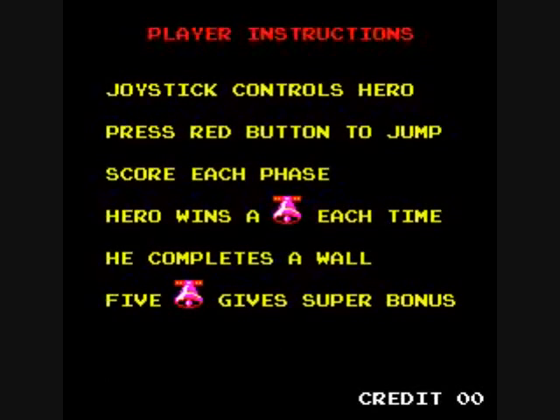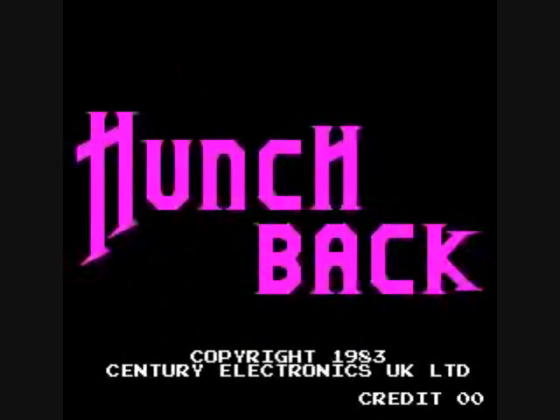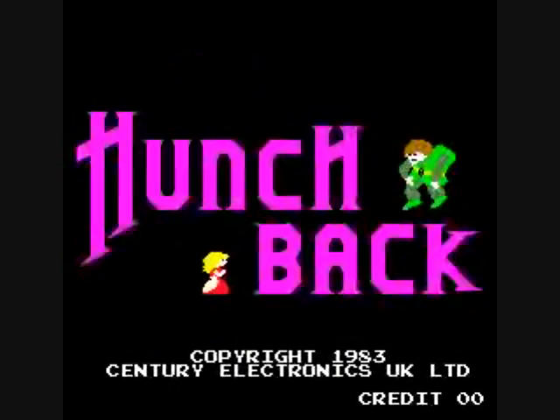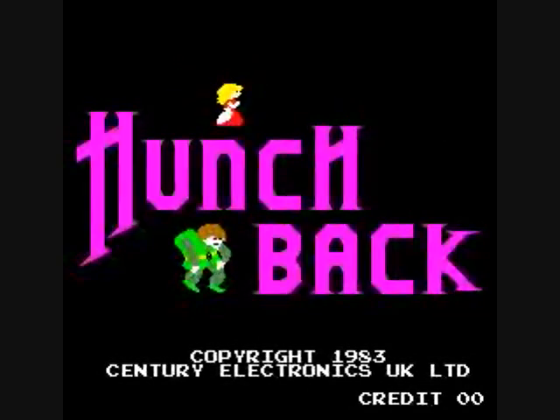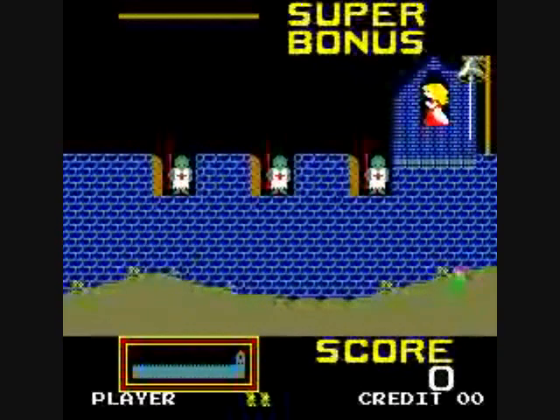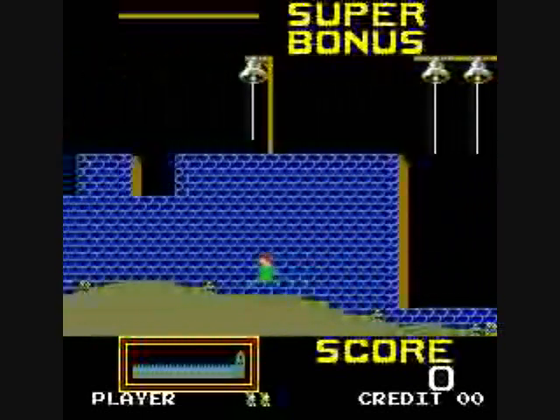The game is basically like the old classic Pitfall, in which there's a fixed screen and there's a number of dangers that you have to pass. Like a number of other Century Electronics games, there is a button you can push during the attract mode that will give you clues about the game or tell you what the directions are. And you get an extra life at, I think it is, 100,000 points.